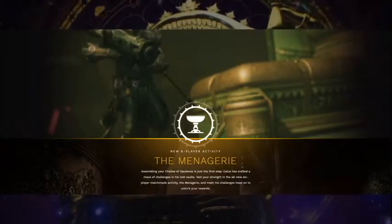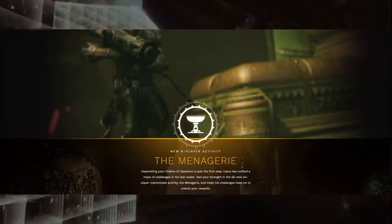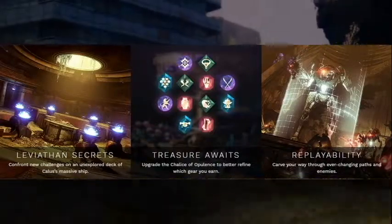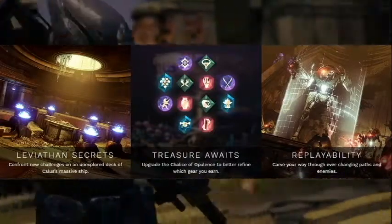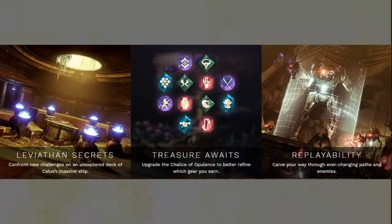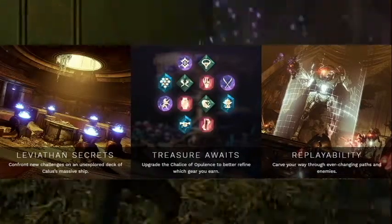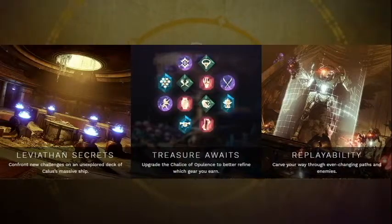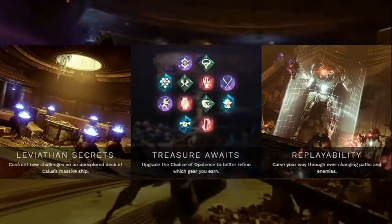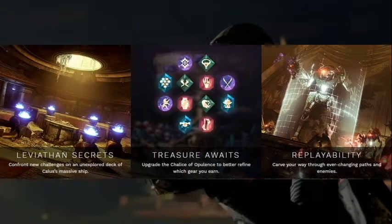The first thing they tell us is about the Menagerie, a 6-player matchmade activity on the Leviathan ship. We'll go to an unexplored deck of Callus' ship, which hopefully looks a little different than the existing parts so it feels like a new area rather than just an extension. The next thing it says is to upgrade a Chalice of Opulence to better refine which gear you earn. I feel like this is going to be sort of like a consumable, like the Five of Swords card from Xur or the Holiday Oven from the Dawning event, except this time it's nodes that could correspond to different gear or different modifiers you put into the activity.